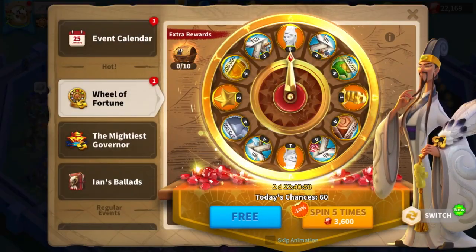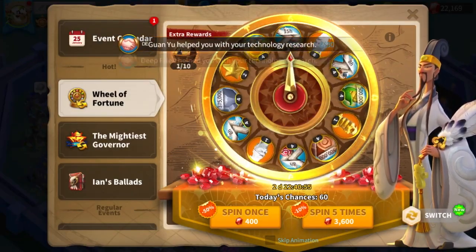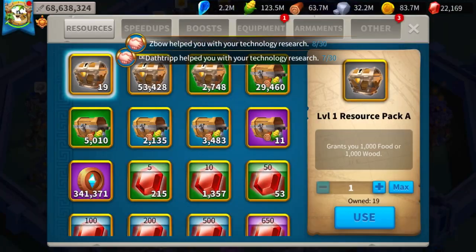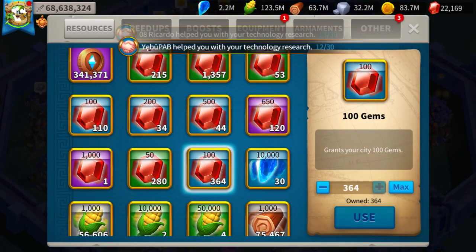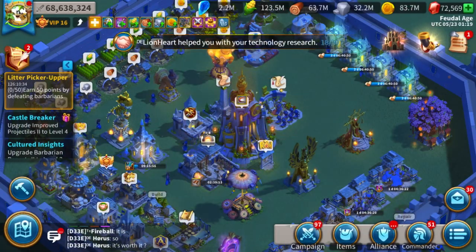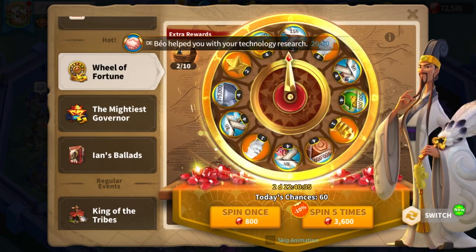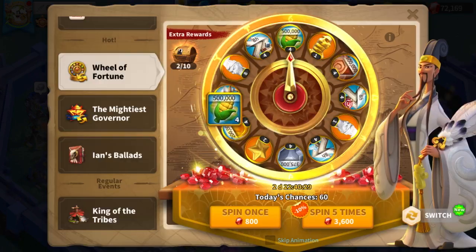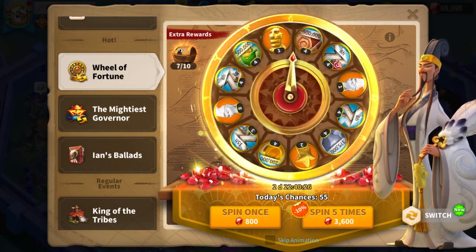We're finally back with the quickest video I can currently make. I'm spinning Zhuge Liang to 100. I've been hoarding gems for a long time, and when I saw that an Archer Commander with a lot of AoE also had 30% health among other things, I just knew I had to get him for the open field. So let's get right into it.